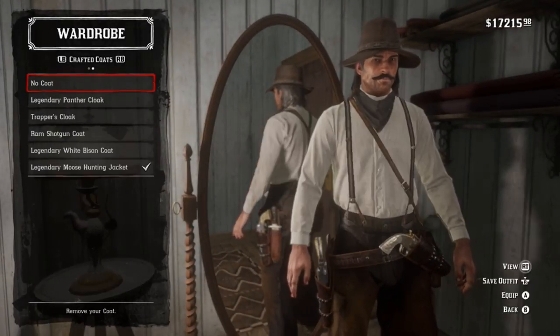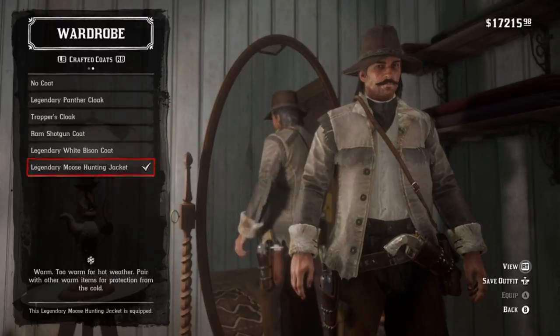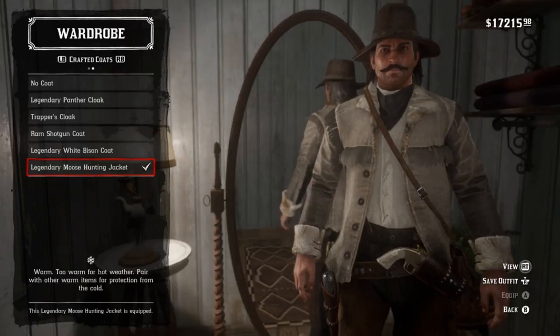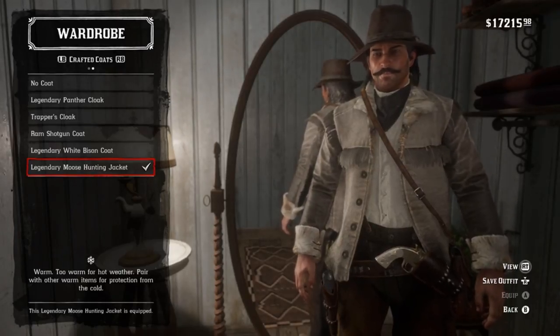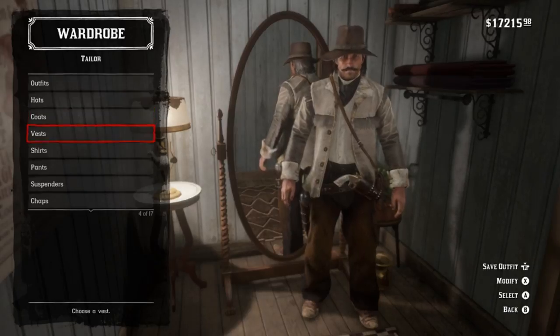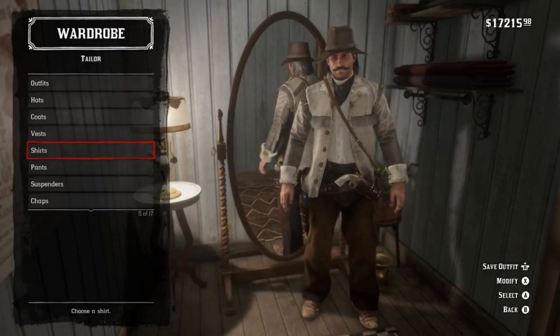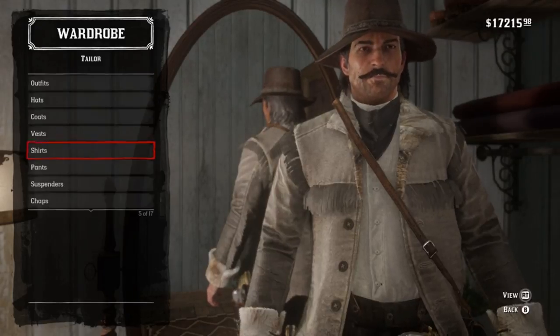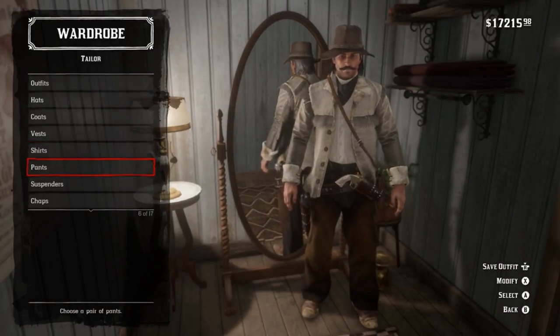The legendary moose hunting jacket, while it is way too pale to be dead on for the color, kind of sets the bar pretty well for everything else, so it has my personal vote. Vest — he doesn't wear one, so it doesn't matter. For shirts, everyday shirt in white — simple as that.